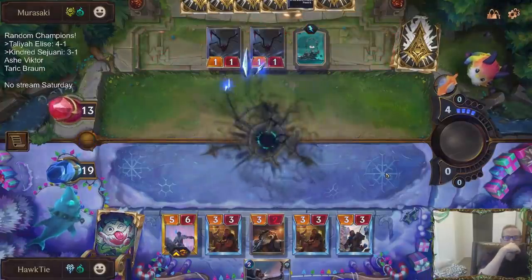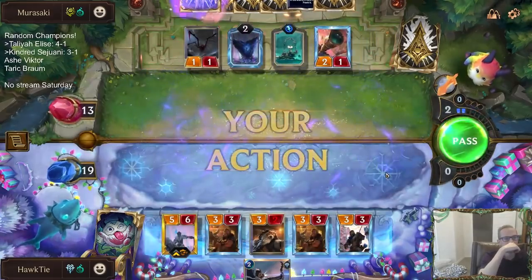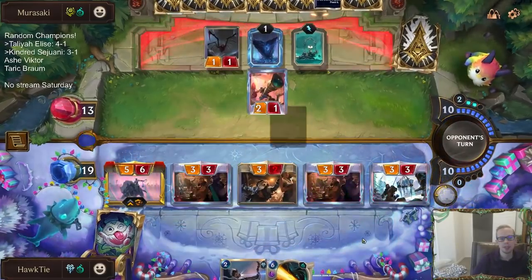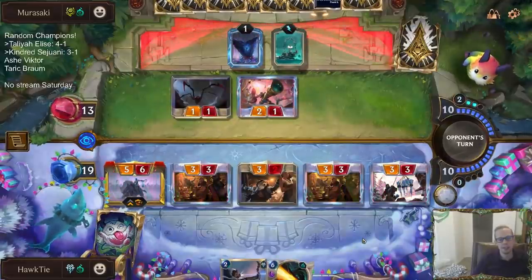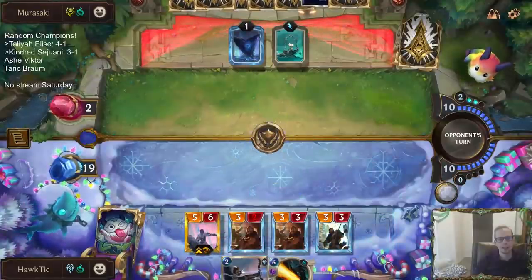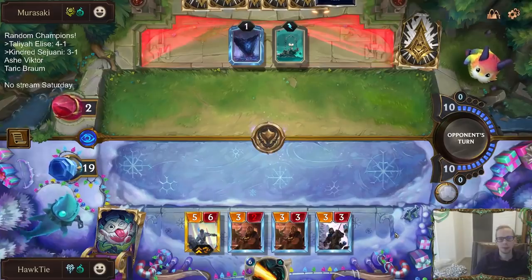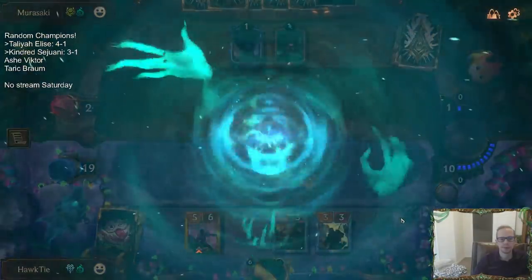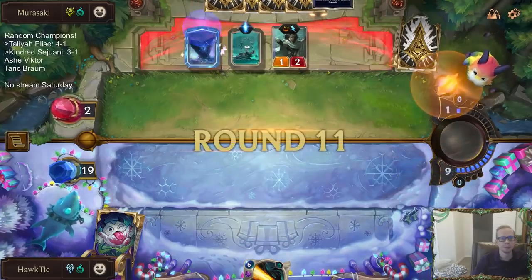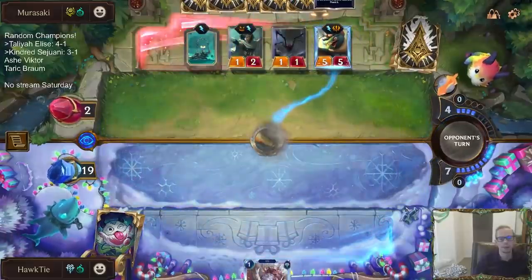Take away a blocker, I guess. So we're going to be 3-2 — we could have definitely switched hands last game, had this hand last game and last game's hand this game, but that's not how it goes. I think that's going to be the last damage we deal this game, but you never know. We could still draw Feel the Rush, that's true.